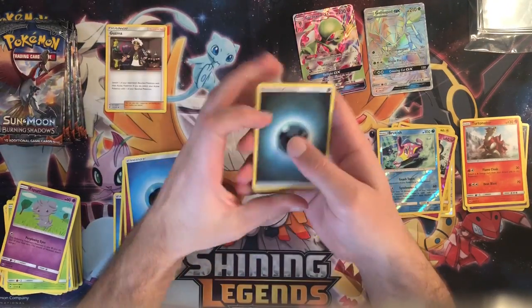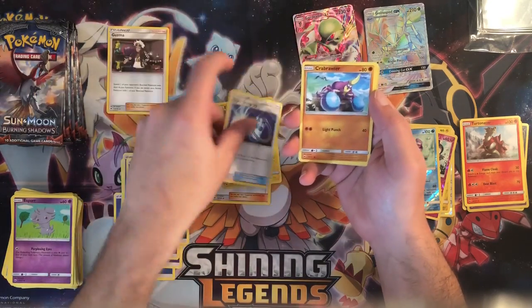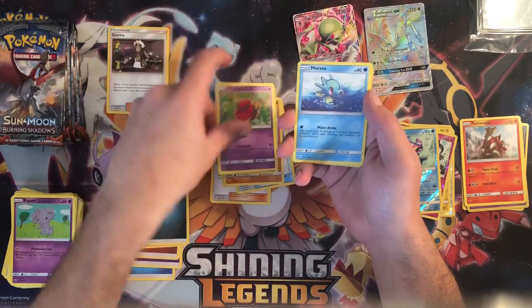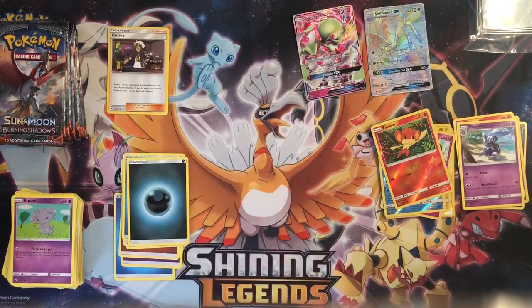Burning Shadows has to be my favorite set — really like the fuller Guzma, and obviously everybody chases that Charizard rainbow rare, that would be great to have in any collection. This pack we have a reverse Pansear and a Meowstic regular rare.